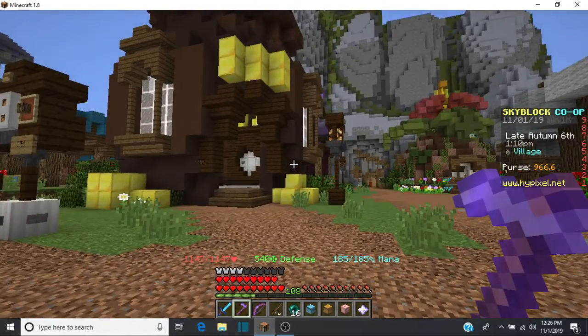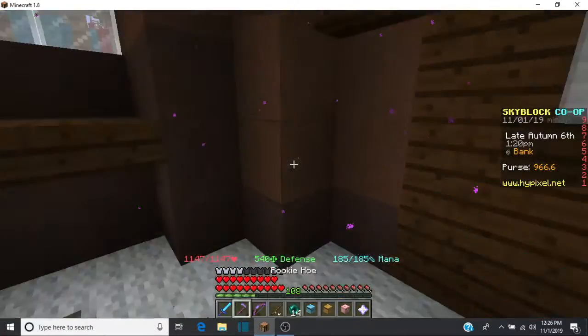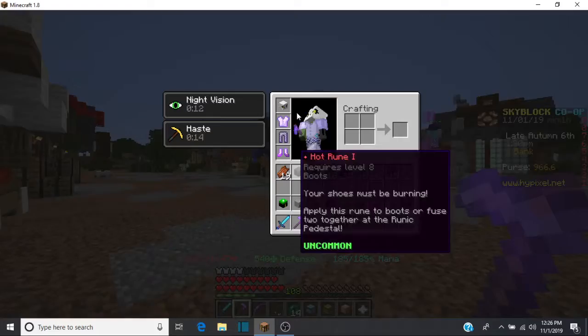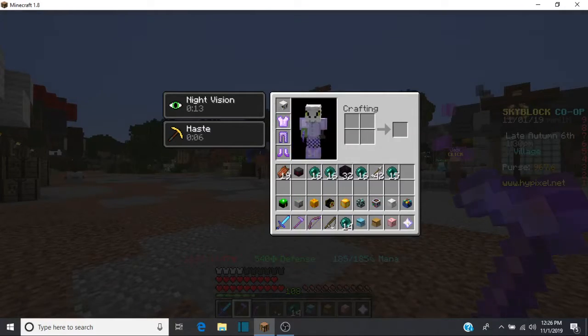I don't think you need anything special for the talisman. The Hunter Ring is the one you automatically get for hitting slayer level 7, so that one's fine. I don't have much money right now because I'm trying to reinforce my armor.